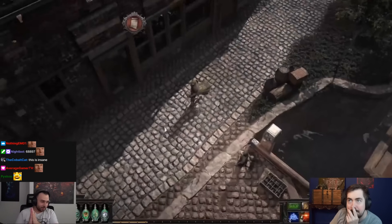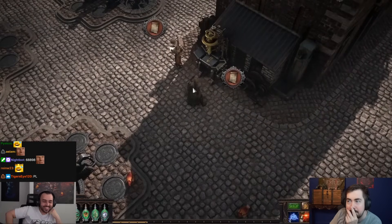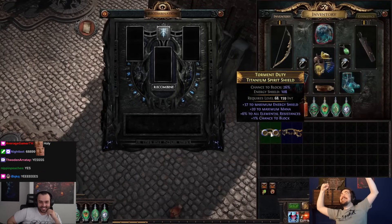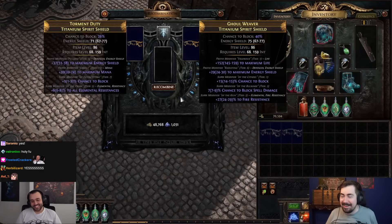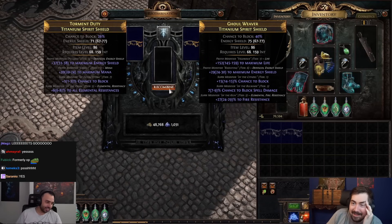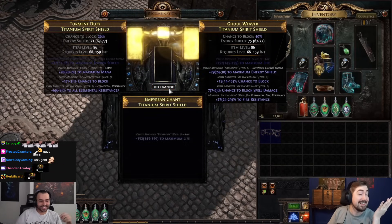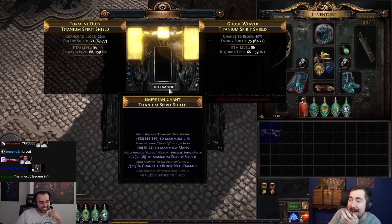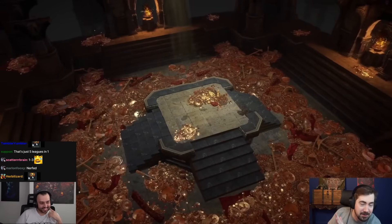Rune types can be acquired through trade with Kalgar, defeating powerful bosses, and other means. The Calgarian tech benefits don't end there — we're also bringing back a formerly overpowered crowd favorite: Recombination. It still allows you to combine two items hoping to get the best modifiers of each onto a single item.